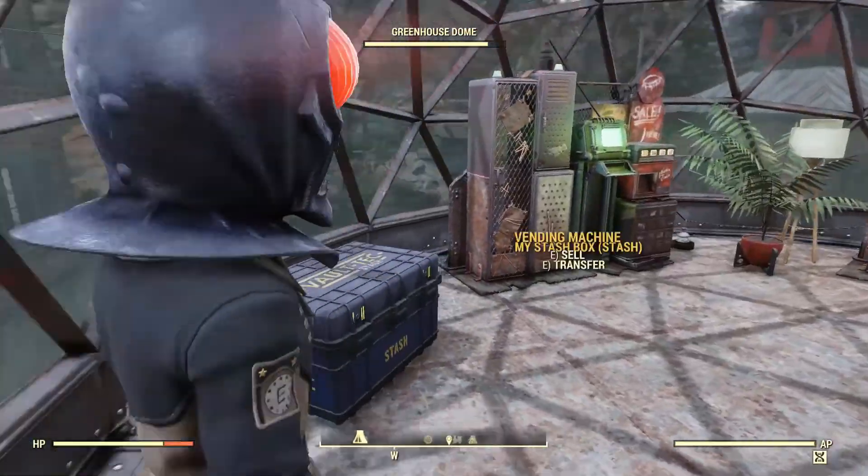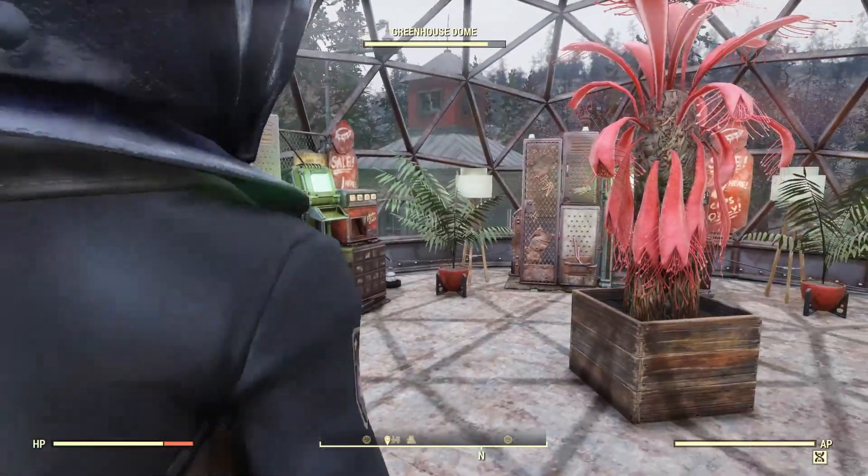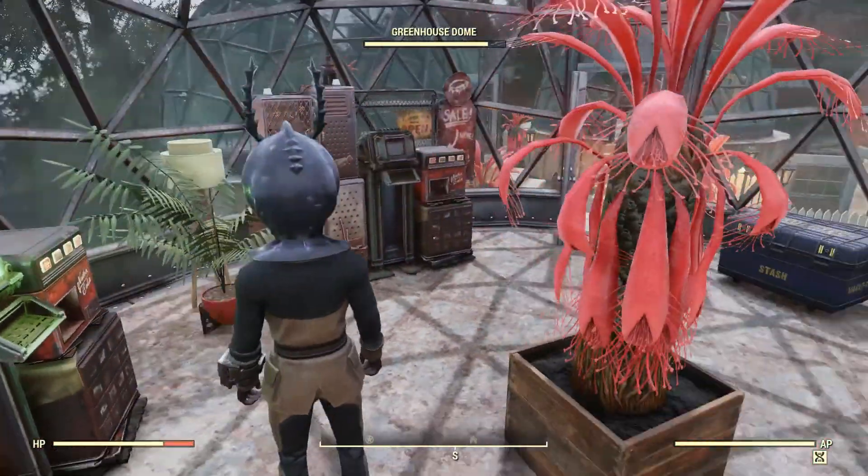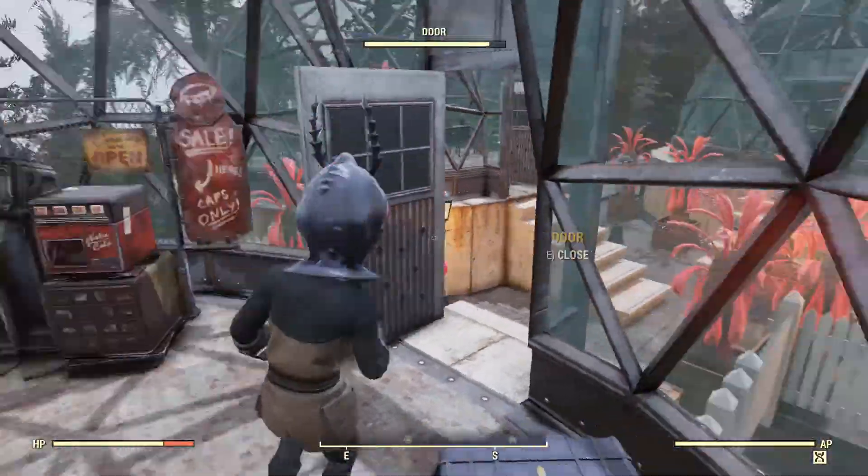The first greenhouse is the shop. I have a voltage stash, four vending machines, and in the center of each greenhouse I have placed a carnivorous plant to cover the drain.